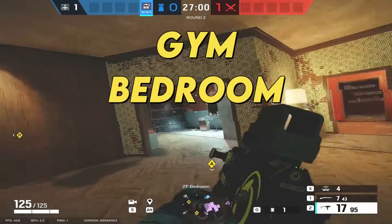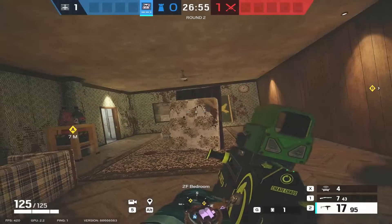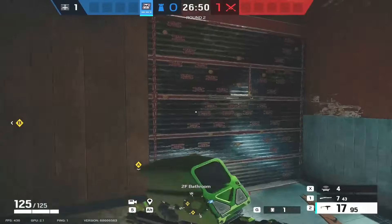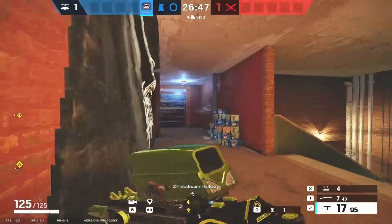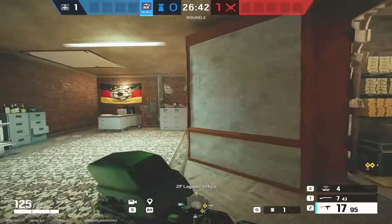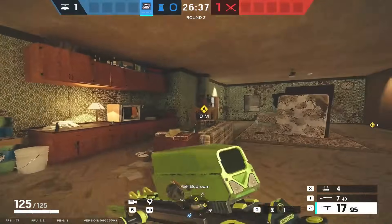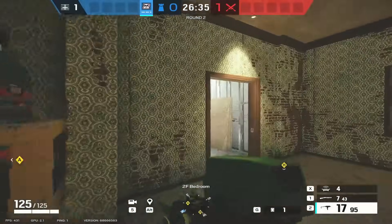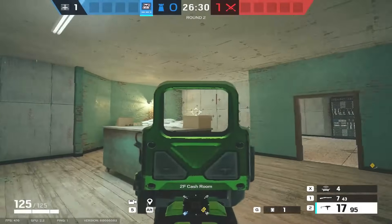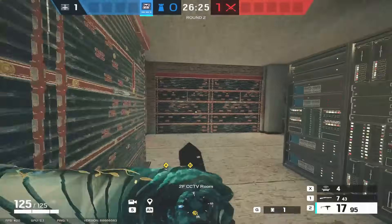Welcome to the next best site on the map — gym bedroom. Everyone thinks CCTV is better but I promise you it's not once you learn how to defend it. We've done all the reinforcements, again using nine. One here on the right side of the bathroom wall, two on the main breach makes three, the right side of this wall in lodgy makes four, the single wall in construction makes five, then these two walls in cache — six and seven — and the two CCTV walls, eight and nine.